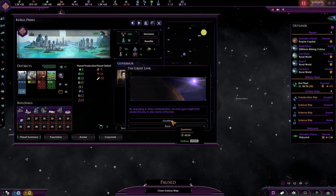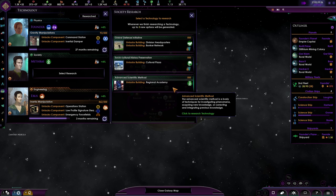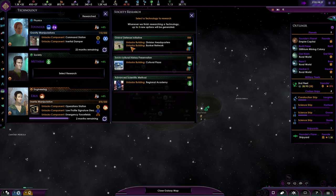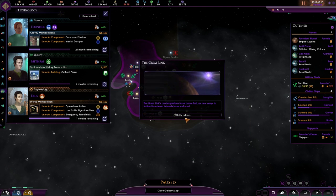Let's engage — excellent. We got the upgrade for the Kermis White Facilities: Cultural Plaza. Oh, that is a massive unity boost. I do like that — let's go for the Cultural Plaza.